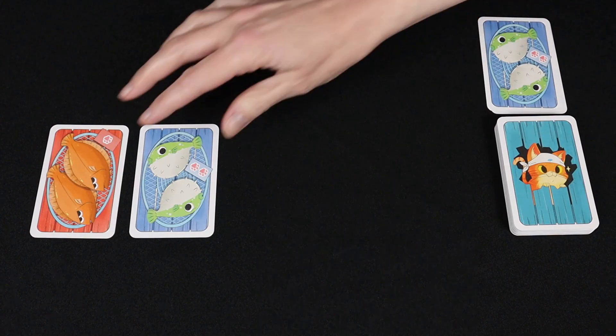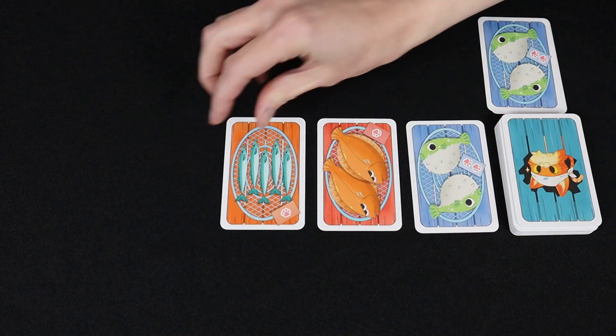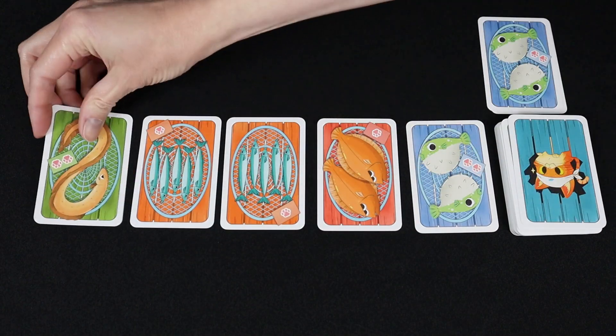Discard the card from the card row that is closest to the discard pile. Refill the row of cards and continue playing. If the draw deck is exhausted, shuffle the discard pile to create a new draw deck.